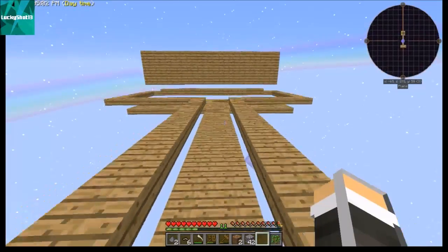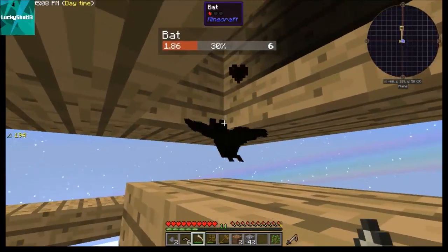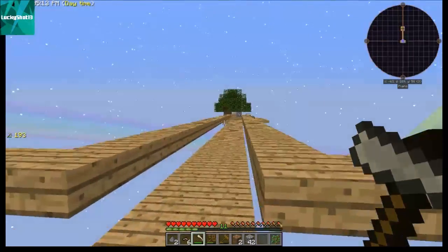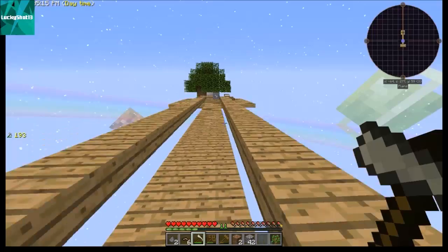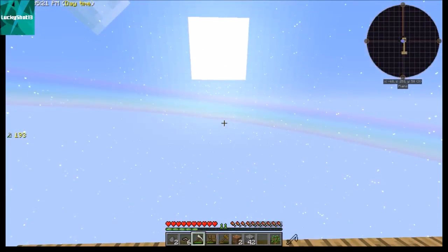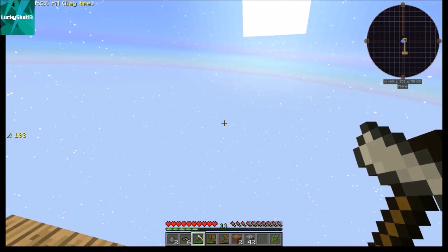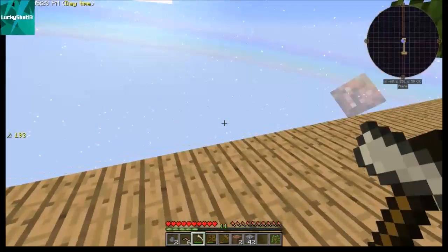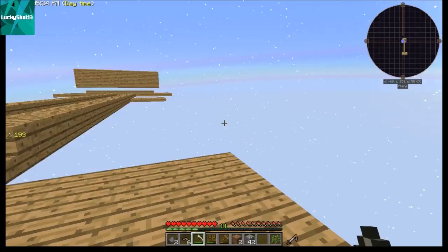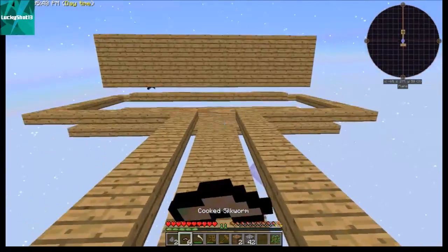In the next episode, what I'll be doing off camera is working on our more permanent base. This wood platform will stay for a little while, but I'll start working in this direction using the cobble to make a more permanent foundation and starting on our farm. This was just a quick episode to show a couple of mechanics.